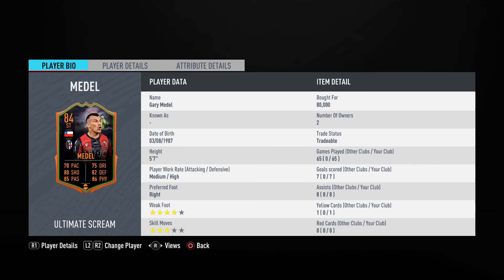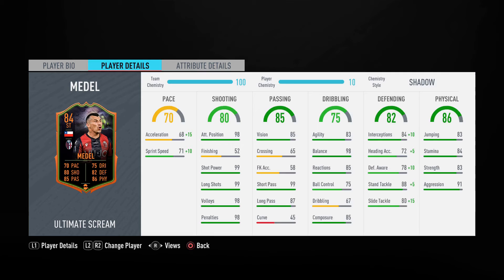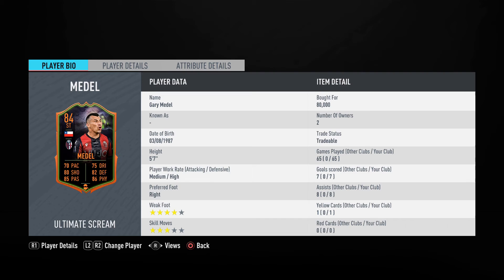He's five foot seven, medium-high work rates which are great for a centre mid or CDM, right-footed, four-star weak foot which is fantastic, and three-star skill moves — good enough for a centre mid or CDM. Looking at his face-card stats he actually looks pretty good.